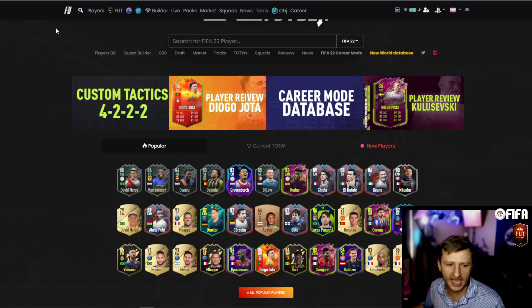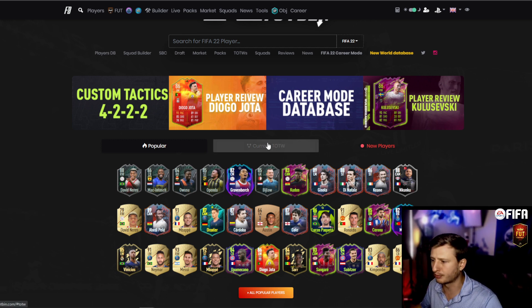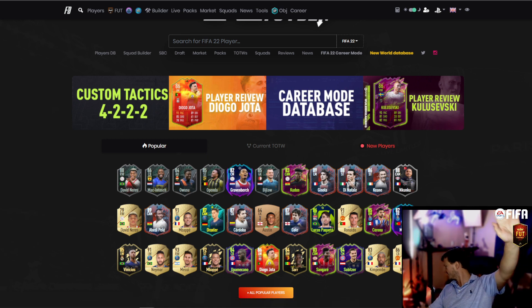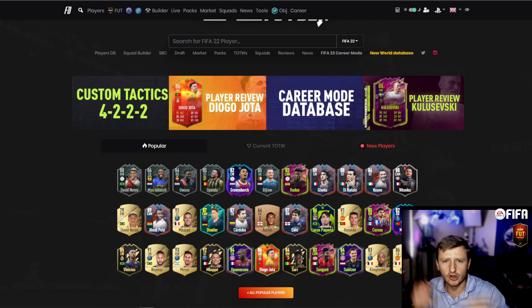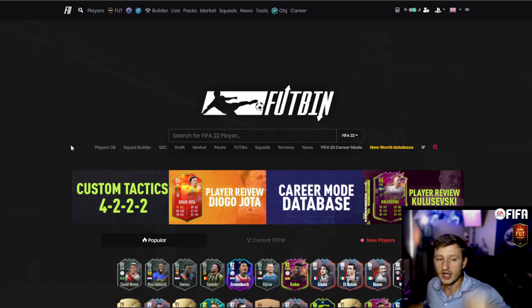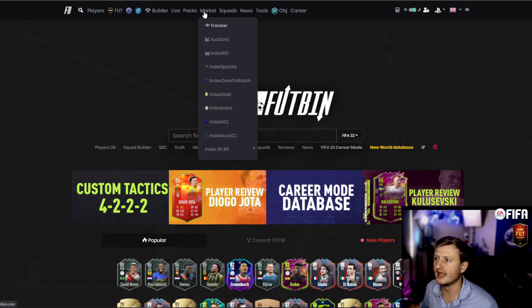If you're not invested yet, it is time to get in there and start investing. You could probably win a couple hundred thousand coins prior to the actual hit. We are on the 19th, so that means we have about five days before the market really hits on these SBC cards. You have five days to flip — baby flip before it really hits.